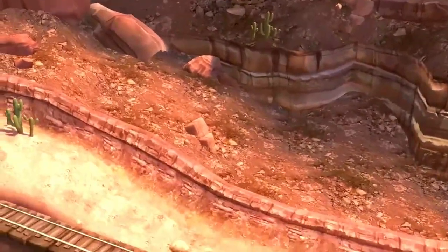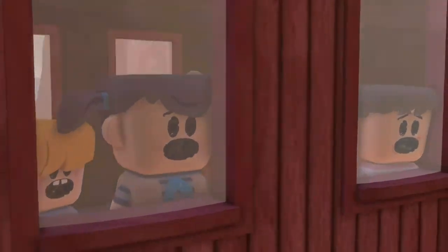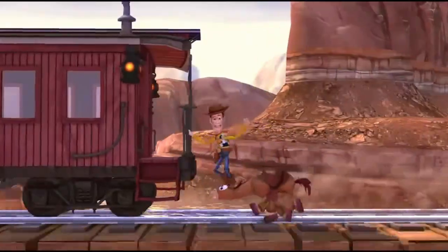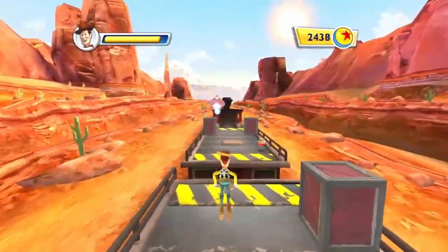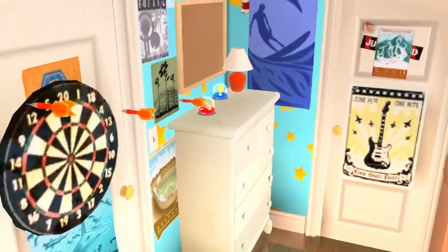The Train Rescue level follows closely with the original Toy Story 3 movie, where the objective is to save the orphans trapped inside the train. The level begins with Woody riding Bullseye until they arrive at the train. Once Woody hops onto the train, he traverses through obstacles in his path, and once he reaches the end he must hit Pork Chop's flying saucer to end the level.